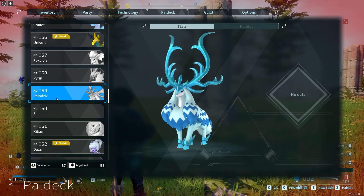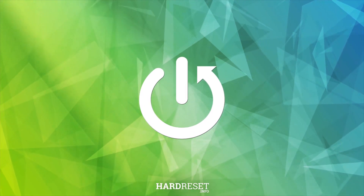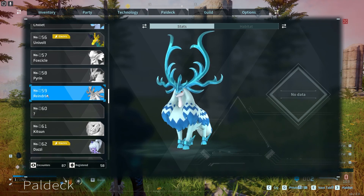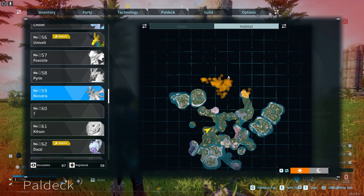In this video I want to show you where to find Rayne Trix in Palworld. To do this, first we'll need to open our Pal Deck, then move to number 59, and here we can see the habitat, and that is the place where you can find it.